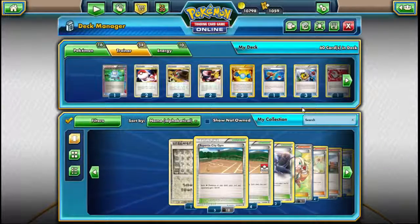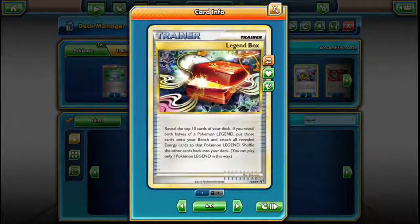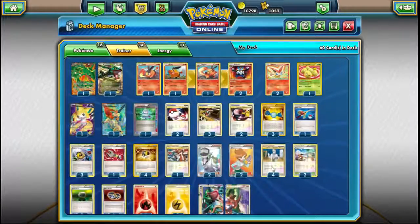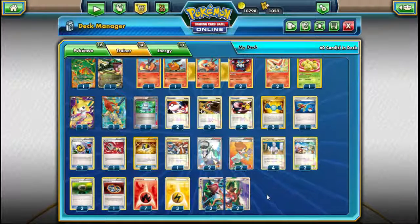Legend Box says: reveal the top ten cards of your deck. If you reveal both halves of a Pokemon Legend, put those cards onto your bench and attach all revealed energy cards to that Pokemon Legend. But because you only have four copies of a Legend and need two specific copies to get it out, it's really inconsistent. I've tried the build with one or two Legend Boxes but never really got it to work. So we're not going to be playing Legend Box in this deck. If you were running two different Legends, then maybe Legend Box becomes more practical.